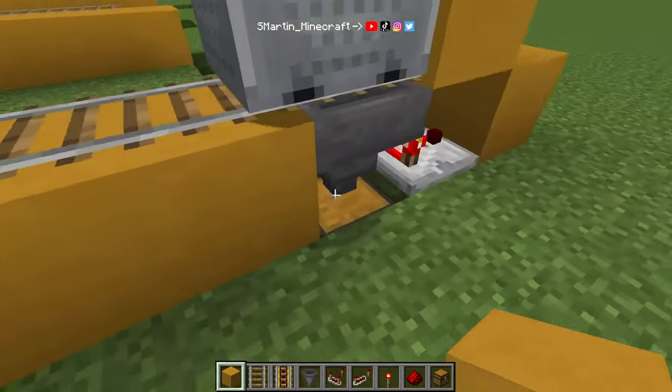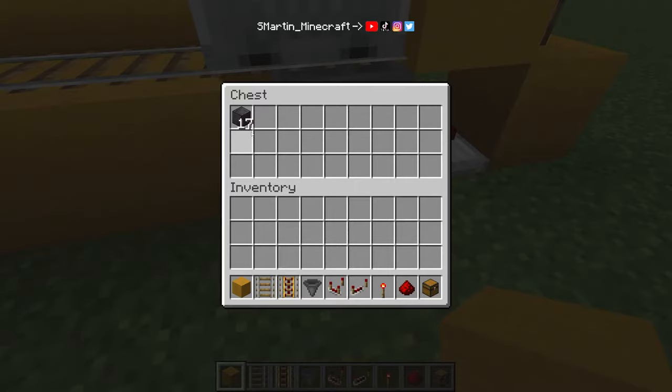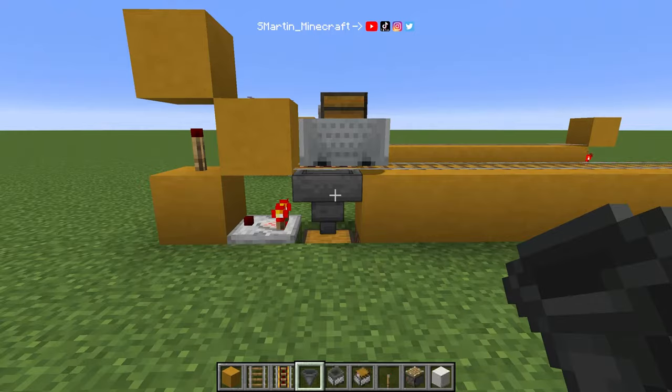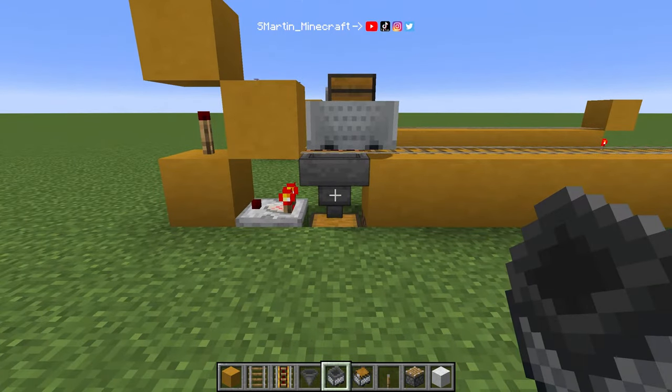So there are different ways of making this faster. A hopper can only transport 2.5 items a second and there's no way we can change this. But we can use a hopper minecart instead, which can transfer 20 items a second.